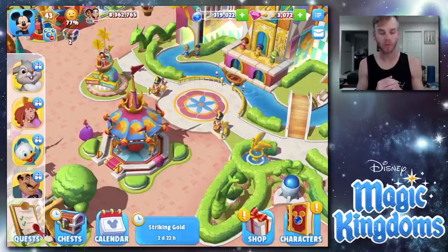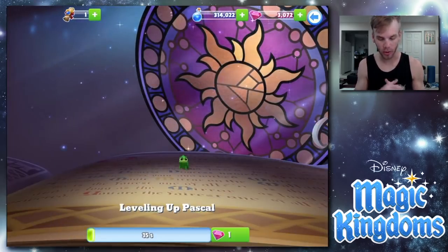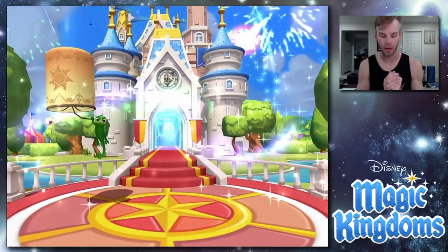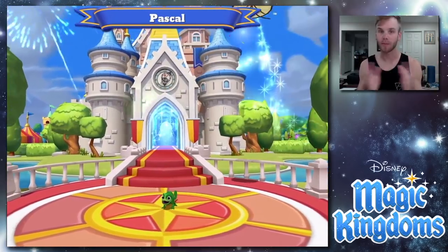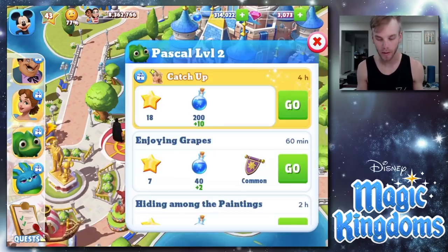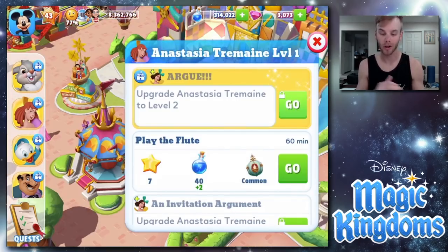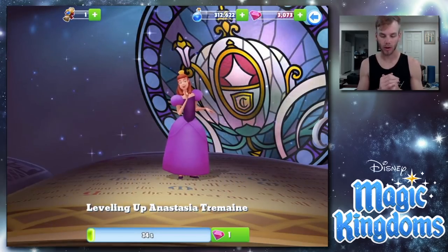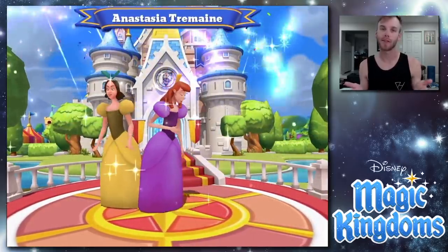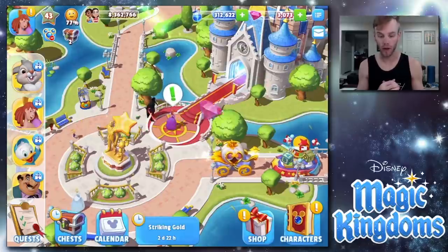We did all those quests and now we need to get Anastasia to level two before moving on. Luckily we have the potions and requirements for both characters. We get Pascal to level two first — we've been making serious progress off camera. Now we have another character joining the kingdom. Both stepsisters are here and the Cinderella group is complete. Pascal is at level two, so we send him and Rapunzel off. For Anastasia, we get her to level two as well — trying to save potions, but we need them for the quests right now.